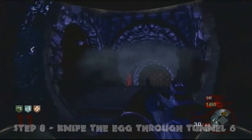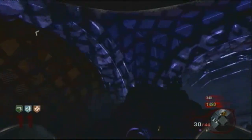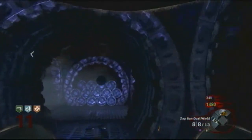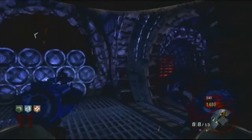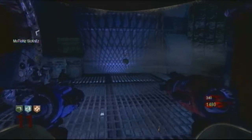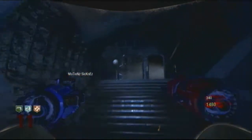Knife the egg and it's going to start floating around tunnel six. It'll bounce off all the walls and come to rest around the corner on the ground. Knife it again — this is pretty fun — and it'll bounce up the stairs.